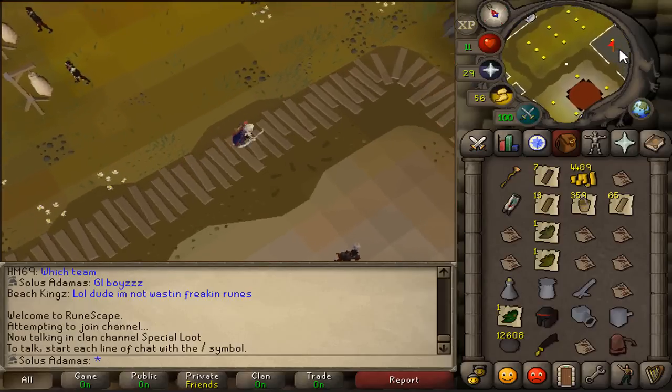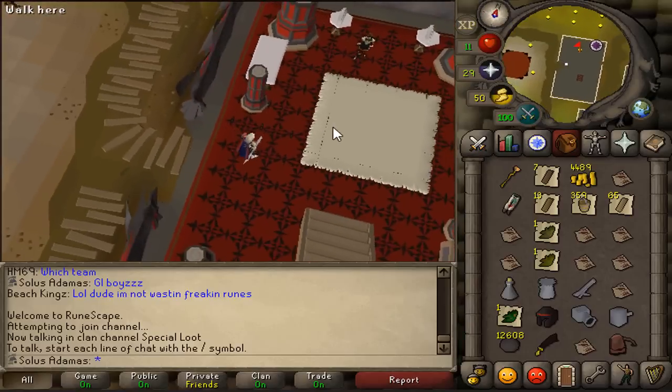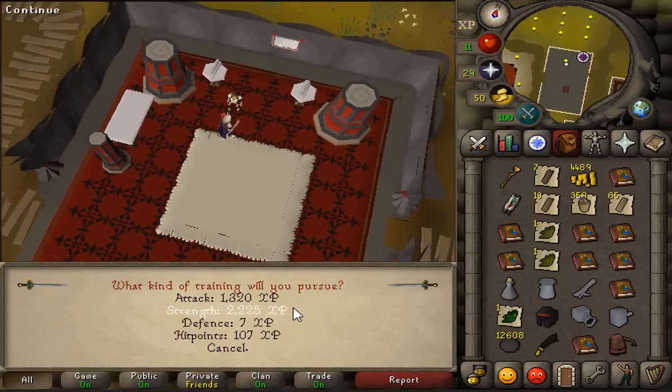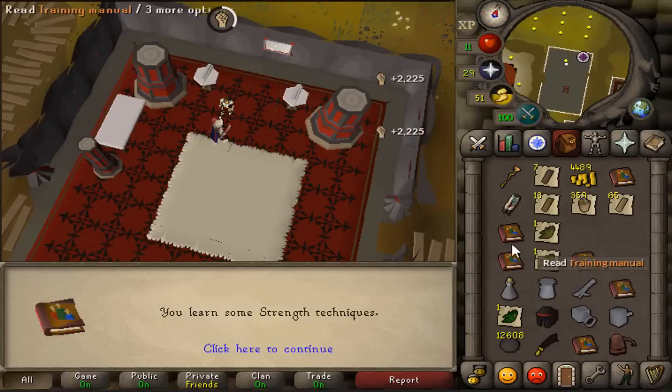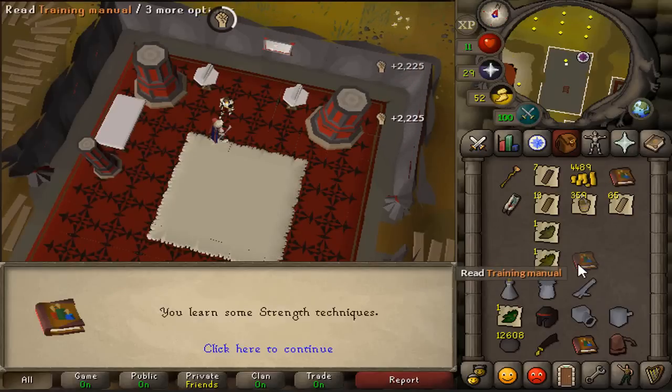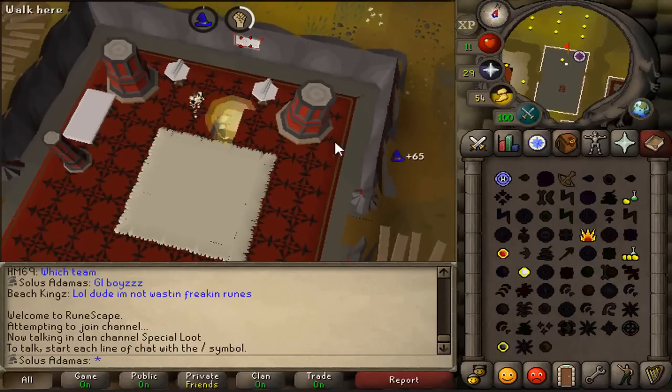Once you've gone through a whole rotation of the gang, go back to Captain Genia. She will automatically trade your intelligence documents for training manuals, which you can use on attack, strength, defense, or hit points. Make sure to click the right one. After you've gotten all your XP, click the intel board for the location of the next gang cycle.